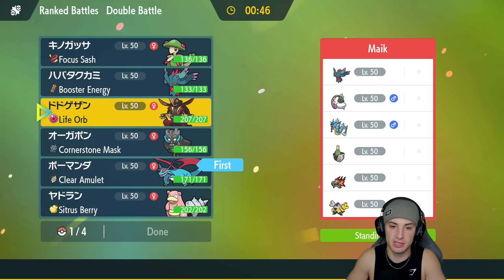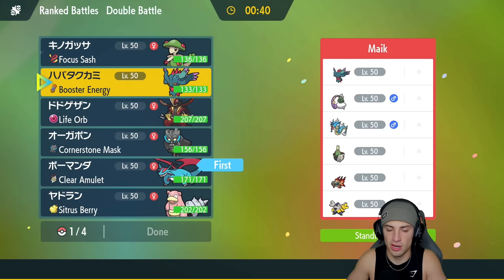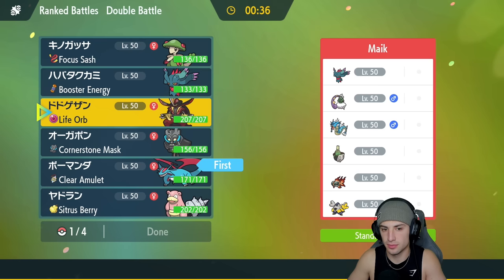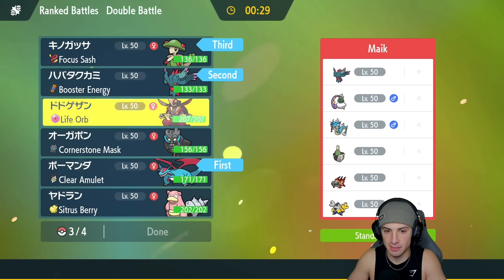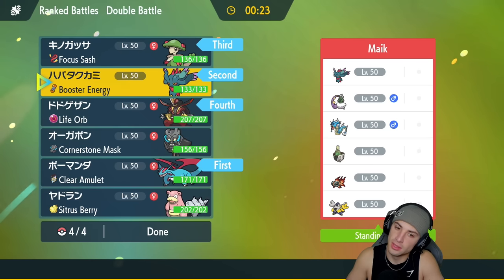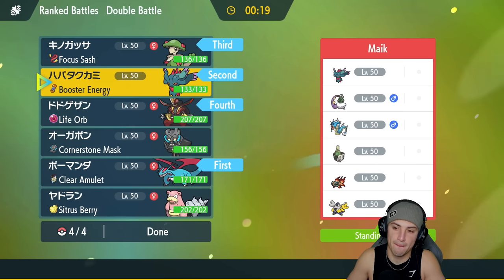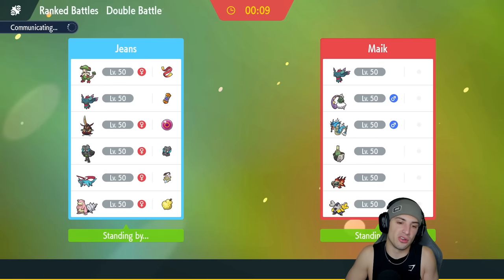I'm still going to go Salamence there, I really do like it. I could go Breloom as lead, I could bring King Gambit just in case they want to Intimidate us. Actually, I'm going to go Flutter Mane, Breloom, and King Gambit in the back - or maybe Cornerstone Ogrepon instead of Breloom. Having the rock move and the grass is really not that bad. Let's grab ourselves a win here in match one.